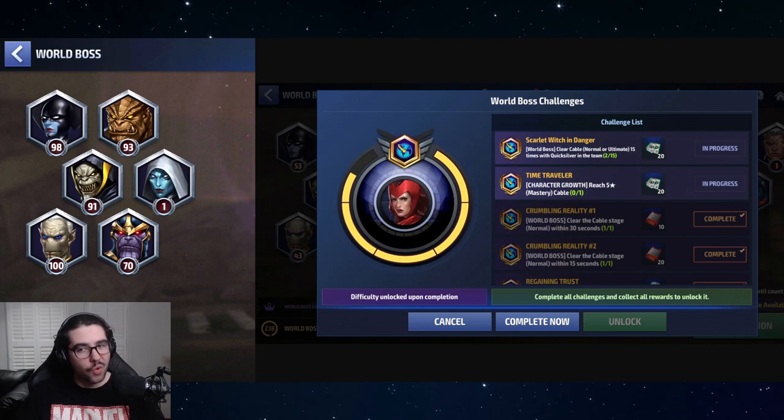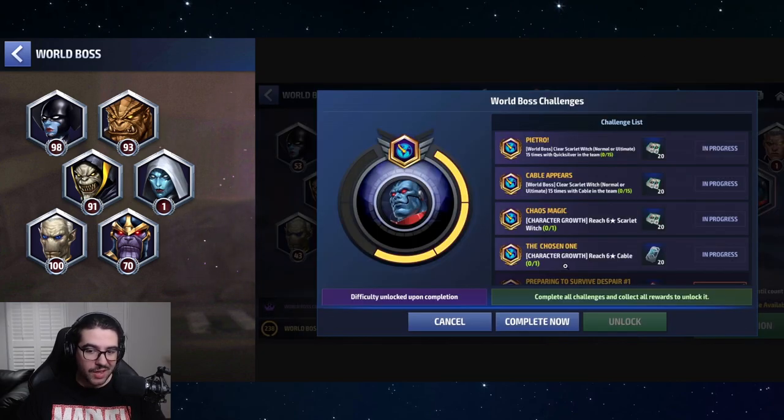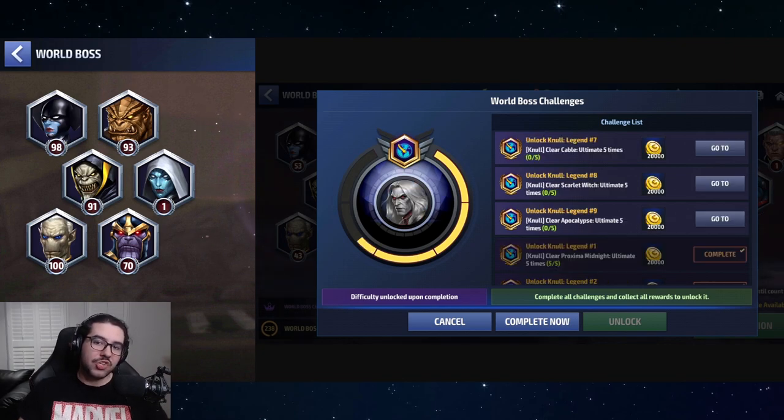Get to the point where you spend either 450 or 900 crystals to skip those last Scarlet Witch challenges, then unlock her stage and play it five times to get five of her biometrics. Unfortunately, the Apocalypse challenges require six-star Cable and six-star Scarlet Witch — that investment is much too high. Rather than building both to six stars, which could set you back a month or at least two weeks, skip the Apocalypse challenge in the Null unlock requirements entirely.